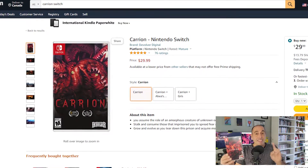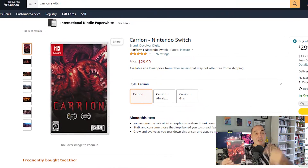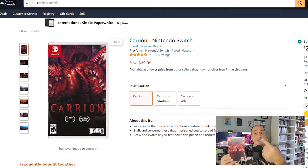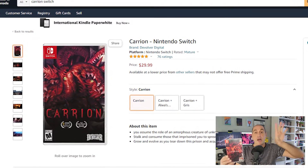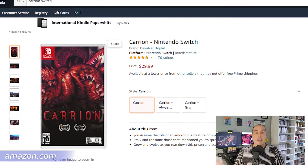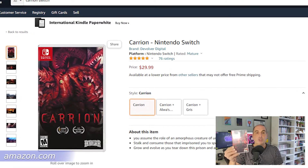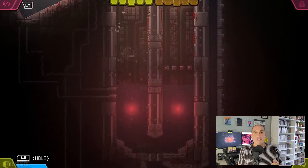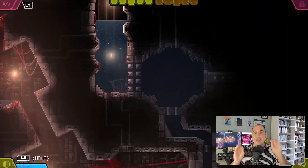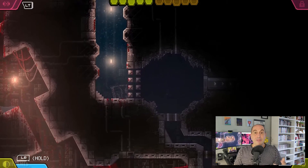If you prefer the Switch version, you can no longer get it via Special Reserve Games, and that version is actually incomplete because it does not include 'The Greatest Time of the Year' DLC. If you want the DLC and the complete version on a cart, you can go to Amazon.com and get the standard version for $29.99 US while supplies last.